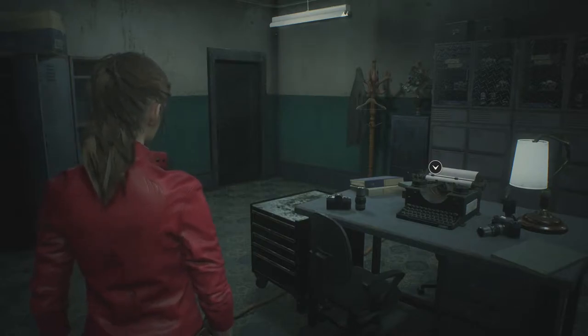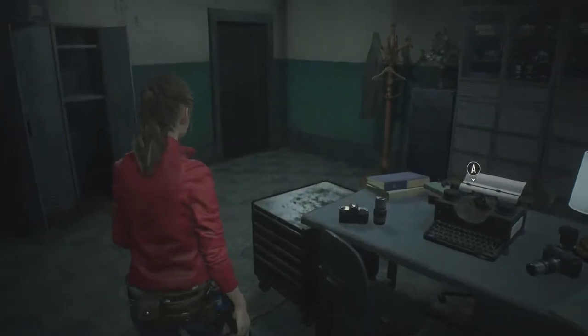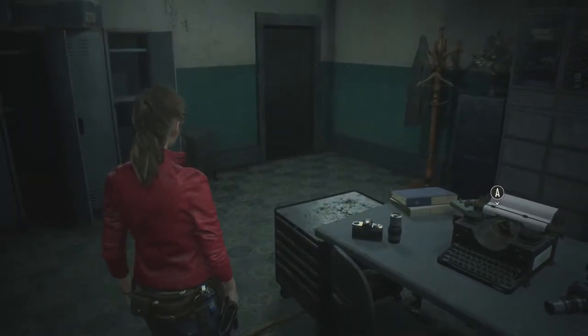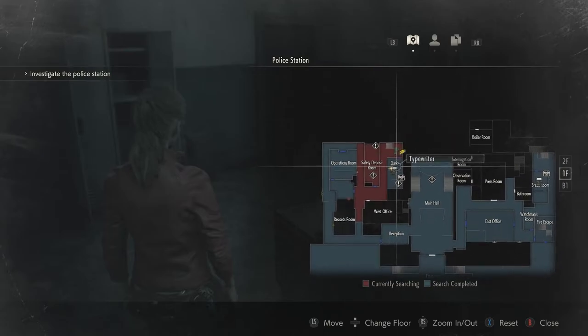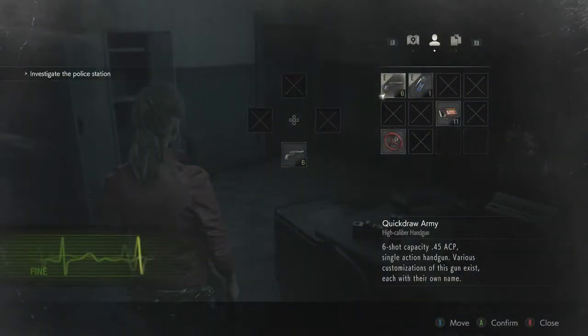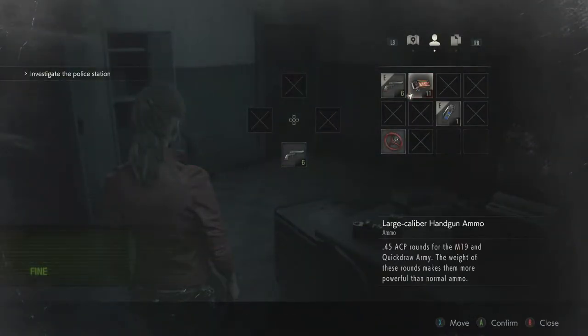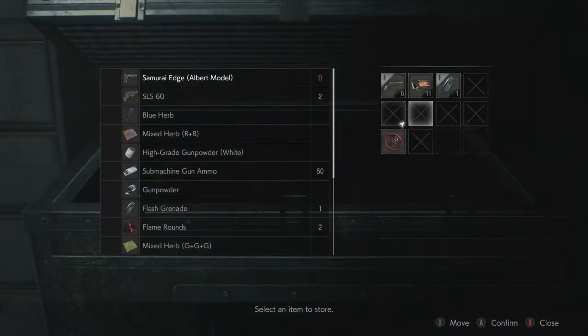Welcome back to Let's Play Resident Evil 2 Remake with me, Jerupidus, and we are continuing on with our Claire B scenario. Right now we have a lot to do. I did leave a couple of things behind right outside the door, so we'll be sure to pick those up. But unfortunately right now I don't have any keys, which is a little bit concerning. I think we're just going to keep exploring and figure things out as we go.